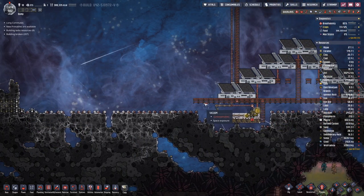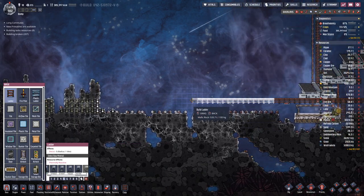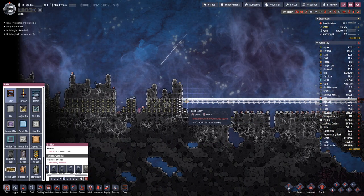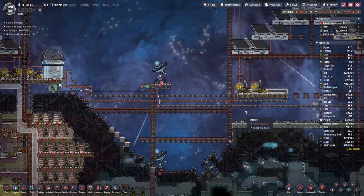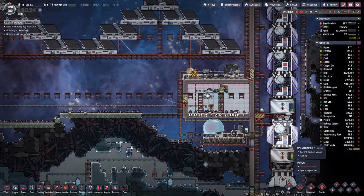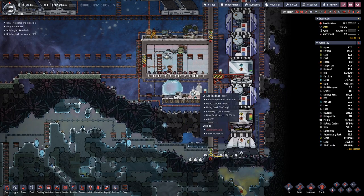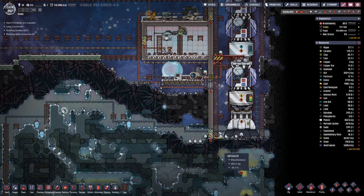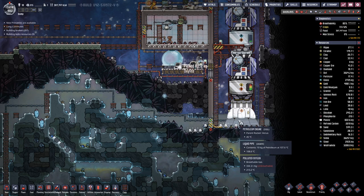We need a bit more fuel for that, and the slowing down factor is the oxylite because we have to produce that. The petroleum, more or less, we can pump that in.